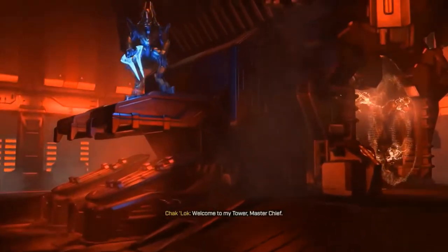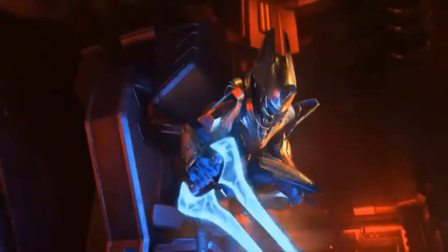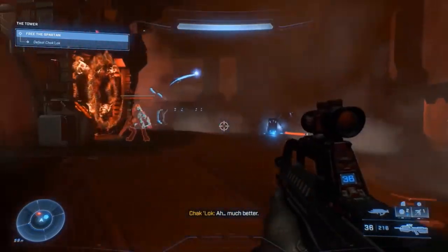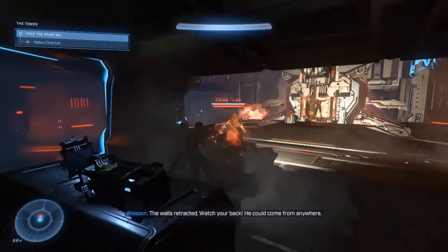Welcome to a low-skill legendary guide for Chacklock, the second Halo Infinite boss. He is the Sword Elite in the tower. Just letting this cutscene play out a little bit so you know where we're at. The core of this strategy is that I drove a Razorback full of Marines up here and equipped them with power weapons prior to the engagement.